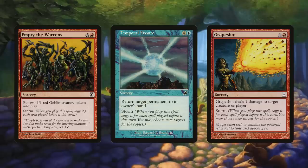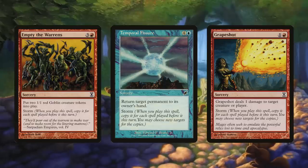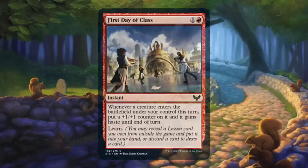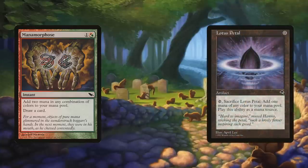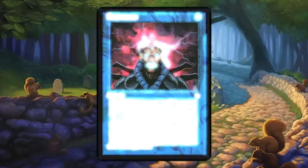Storm is quite possibly one of the most broken mechanics in Magic's history — so much so, the scale we use to measure how reprintable a mechanic is is called the Storm Scale. Now we have a storm deck in Pauper. Taking advantage of the also recently printed common First Day of Class, we can have each of our squirrels enter the battlefield with +1/+1 counters and haste, meaning the storm count to make a lethal army of squirrels is not as high as you'd think. And when cards like Manamorphose and Lotus Petal are commons legal in the format, Chatterstorm is poised to cause many Pauper brewers to have a Brainstorm — which is also Pauper legal.